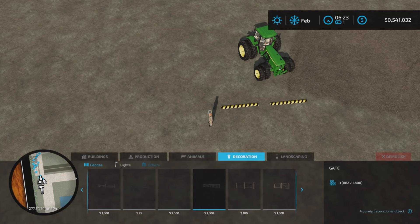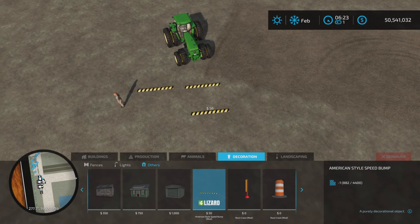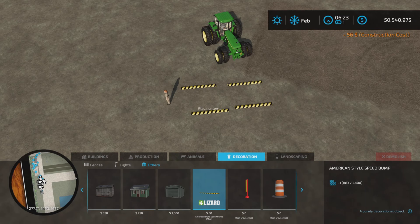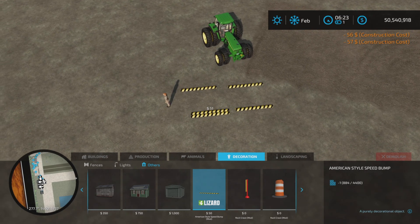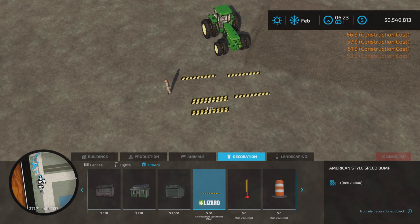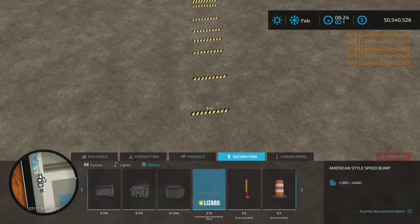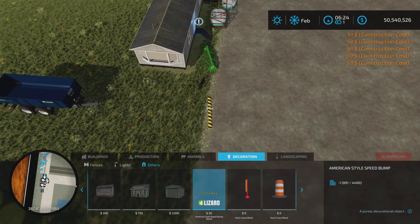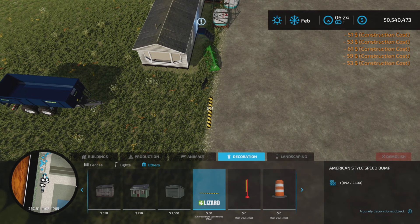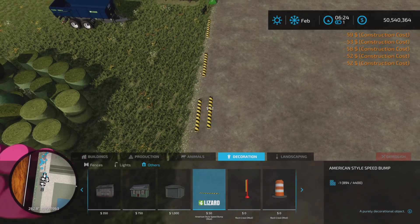You'll find it under Decoration and Others. It's fifty dollars to place down. You can place them anywhere where you own land, and even very close to each other, so you can double them up and make a really nasty speed bump. Or you can use them to decorate the edge of a parking area — use them as parking stall dividers or whatever you like.